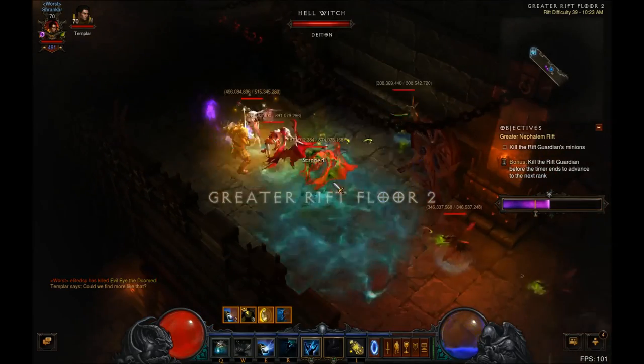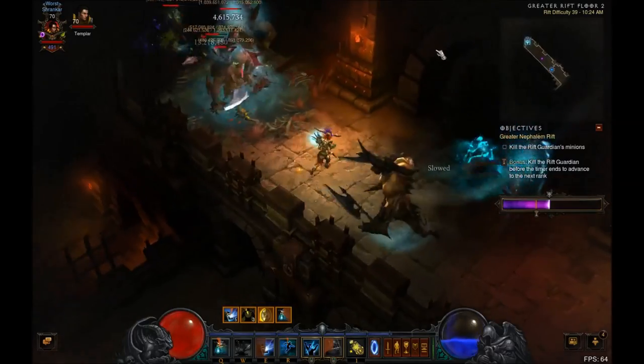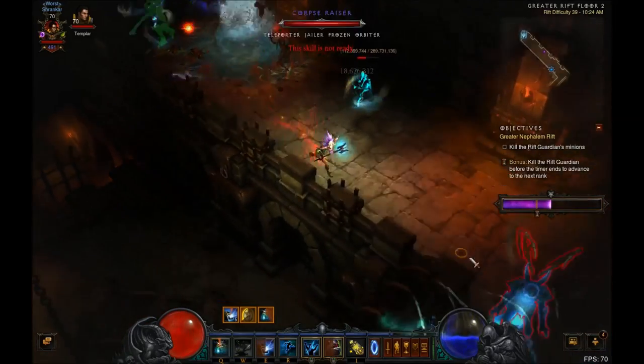I come up on the next floor and see we've got Bees and Succubus, so there's quite a bit of range on this floor. Still doable — the rest of these mobs aren't too strong. Got a few archers there too, but for the most part pretty easy mobs.